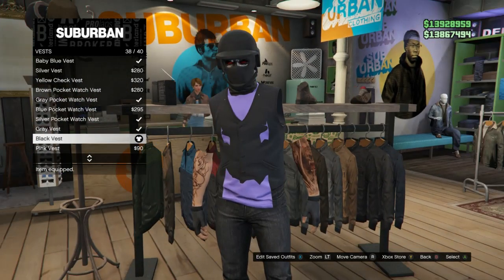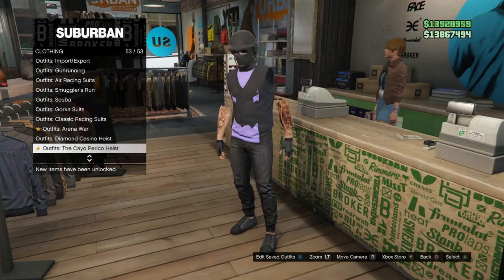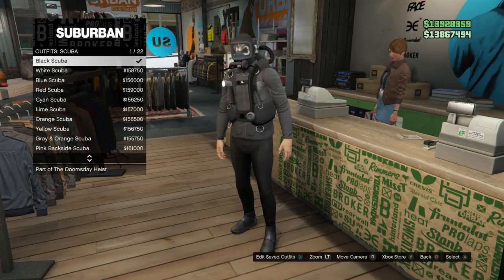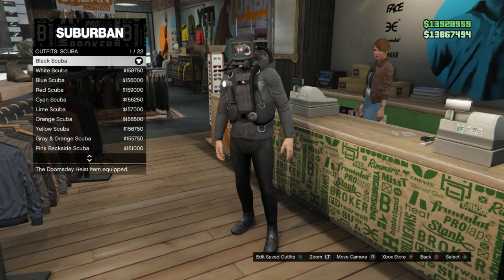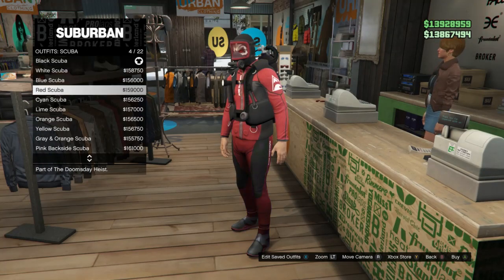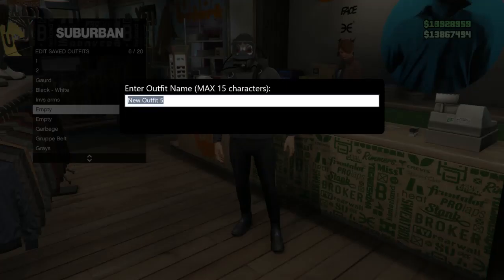After you have the vest you want, back out and go over to the front counter. You're going to be looking for scuba, which is on slot 48. Go ahead and click on scuba and buy any one you want — it doesn't really matter, since none of the scuba outfit parts will be combining with the other outfit. Buy the cheapest one, then go ahead and save this outfit on whatever slot you want.